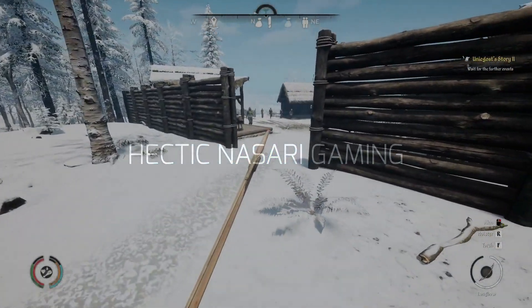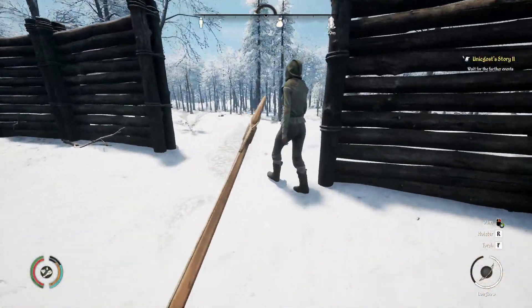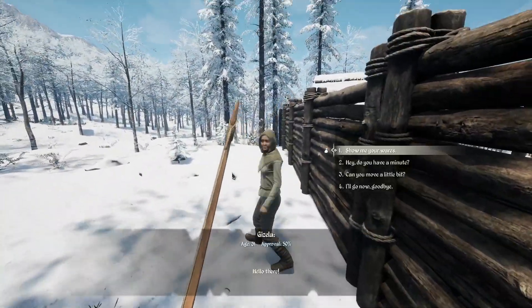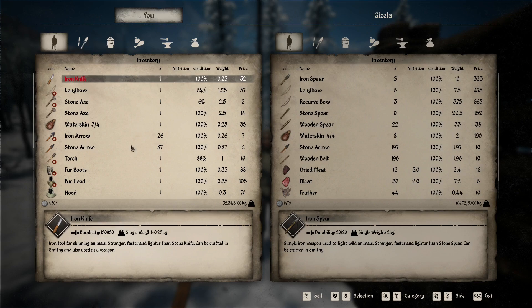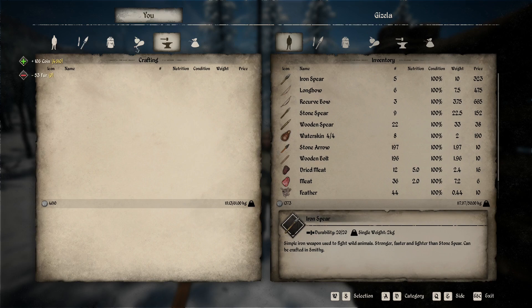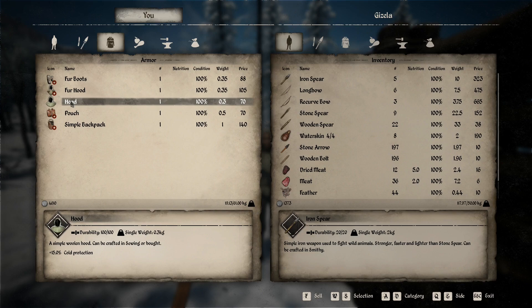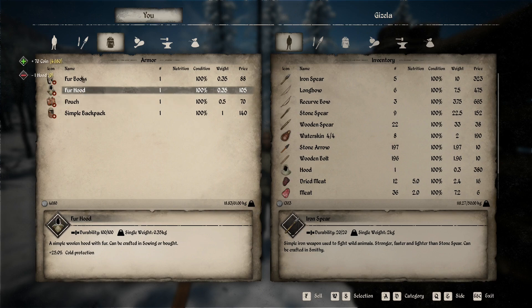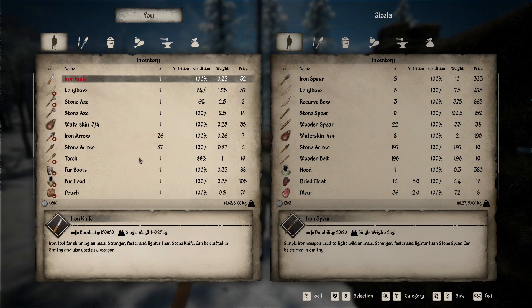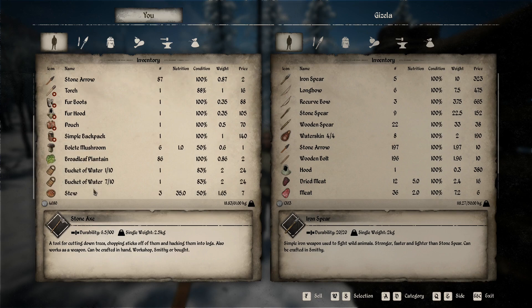Alrighty folks, we are coming into Lesnika. There goes Gazella - let's talk with her because I picked up a couple items to sell. Show me your wares. Why don't I pick up fur? That's what I picked up - that's all. I think I had a hood too that I picked up in a quest. We'll sell that because I've already got a fur hood and fur boots. I've got an extra stone axe because my other one is fixing a break. I should have put those mushrooms away. Thank you, Gazella.